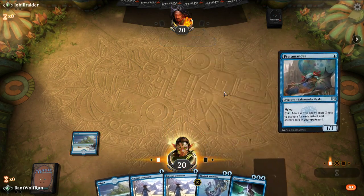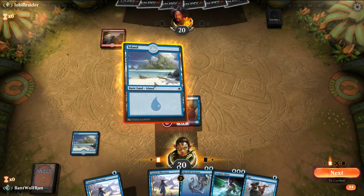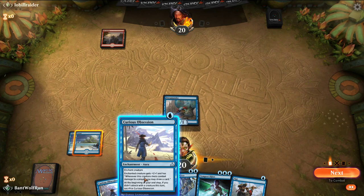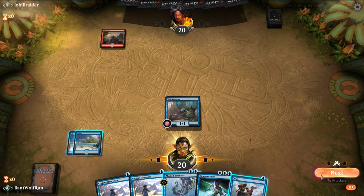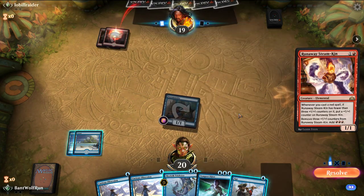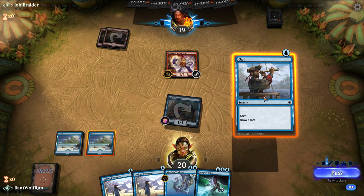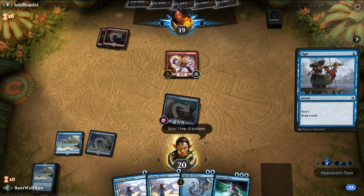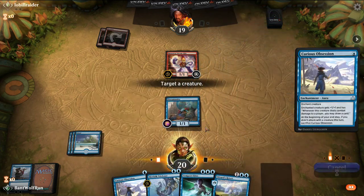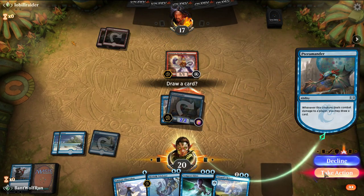We're playing first, so I'll lead on the Pteramander. Depending on what colors they show, it'll be an indication. They show red, so it's a little iffy — if they have the Shock it hurts us. I'm going to hold off and just attack for one. With something like green that couldn't normally deal with it, I don't want to get two-for-one'd. They have Steamkin, so I'm going to try to find a third land and then play Curious Obsession. I like using Trickster here as a way to catch the Steamkin — they'll usually get aggressive, attacking with the Steamkin, and we can flash it in.